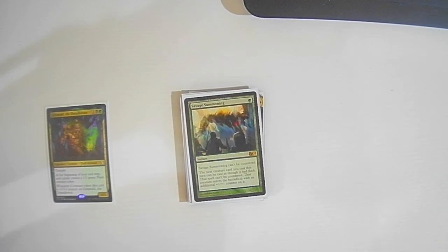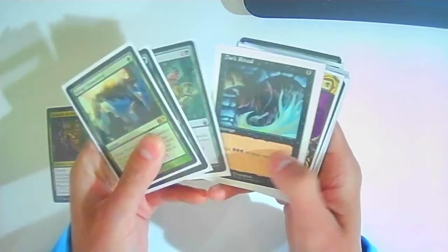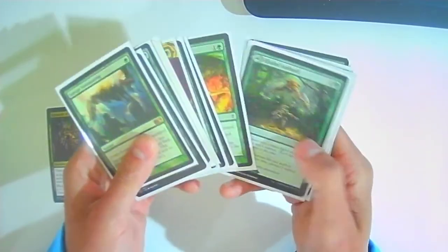One of my favorite cards recently: Savage Summoning. I don't see a lot of people play this and I'm not sure why — even at a decently high level it seems like a very strong card. It's one green instant, can't be countered. The next creature you cast may be cast as though it had flash, the spell can't be countered, and the creature enters with a +1/+1 counter. The most ideal situation: I have Grismold, I save my mana because nothing's going on, then Savage Summoning into a Massacre Worm to really buff my commander out of nowhere and steal the game.